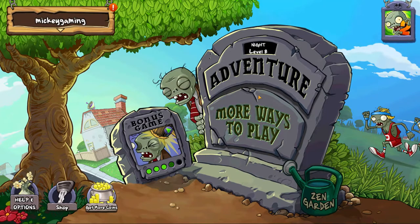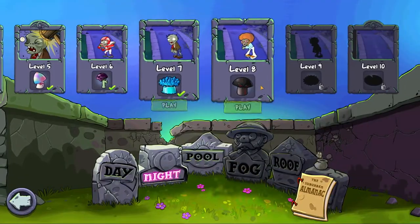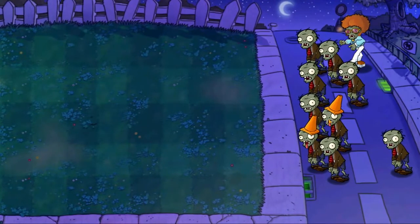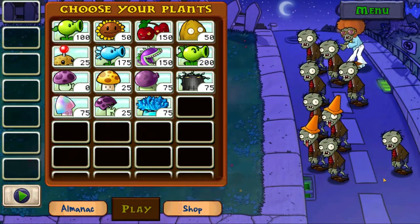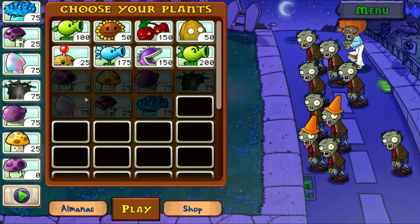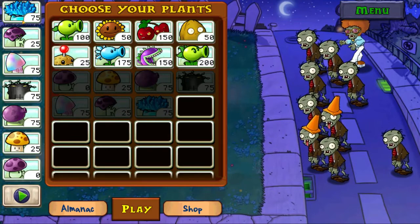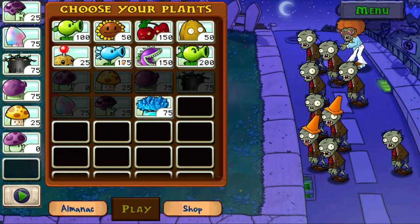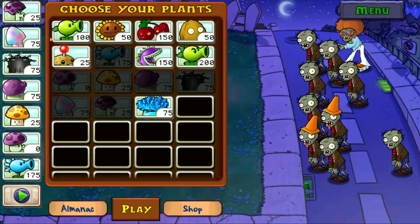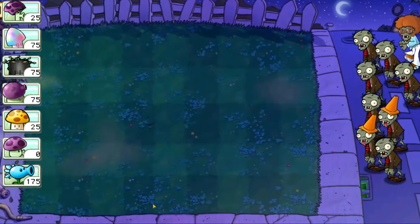All right, now we'll continue on to our main event — the Night category, Level 8. Let's get started. These zombies are pretty normal; this one is a little bit difficult to deal with but nothing major. I'll use all the mushrooms. Actually, no — I need to use the frost pea as well. Looks good, let's get started.